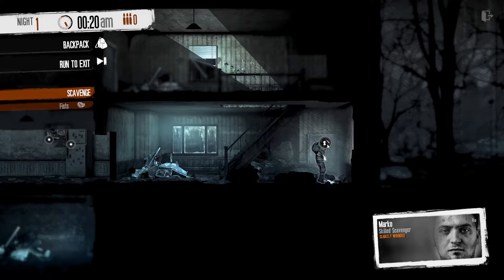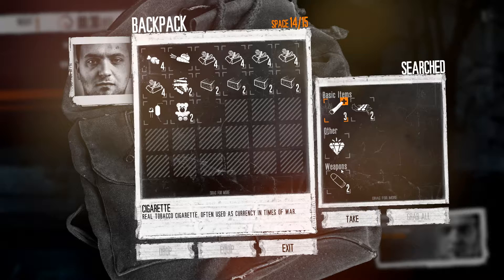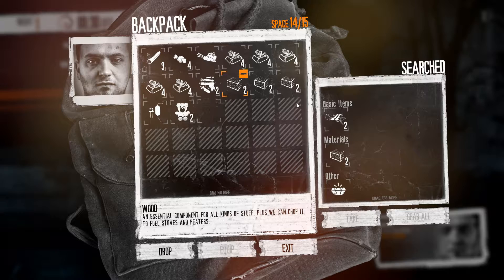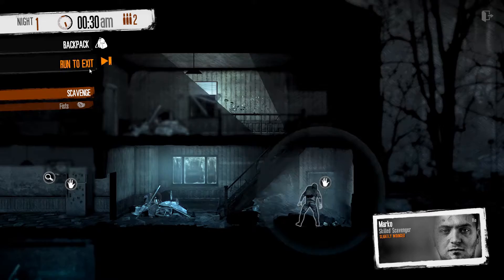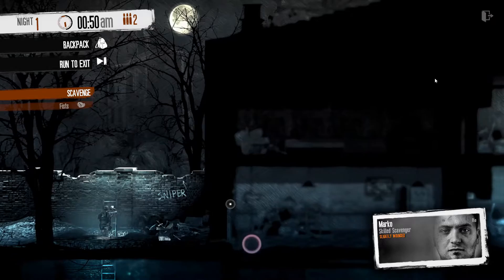That took so long. Open the cabinet with the lockpick and look inside. I'll go for the cigarettes — they're probably good trading items. Purple meds — they're probably not quite as good as actual ones, but oh well. And then ammo. That's all we can do. Run to exit. We'll come back because there's still quite a lot of stuff here.